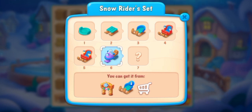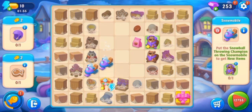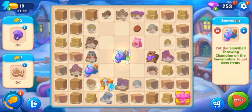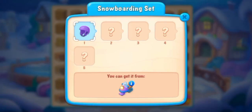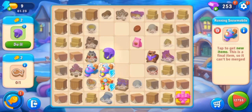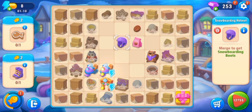Here is the Snow Riders set — snowmobile! The snowmobile is waiting for the champion. Now it's ready for new items. Let's get new items from the snowmobile. Snowboarding and the running snowmobile are giving us new items. Another helmet is here.